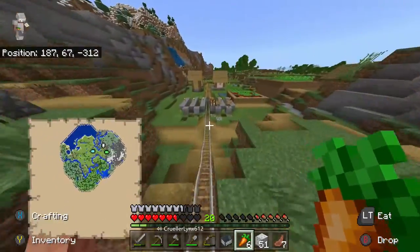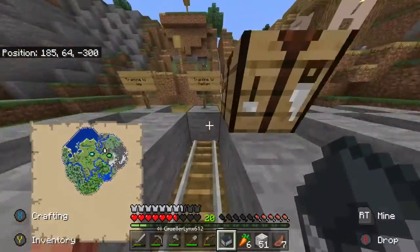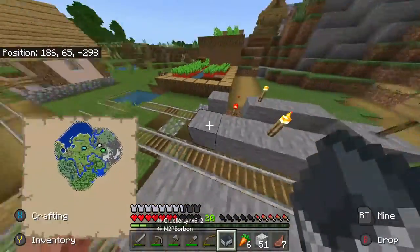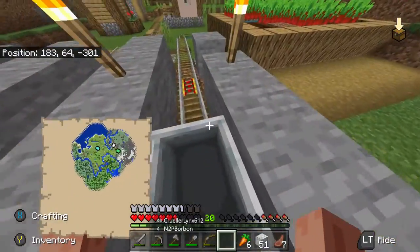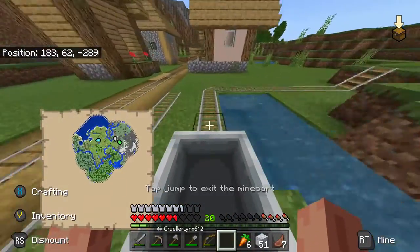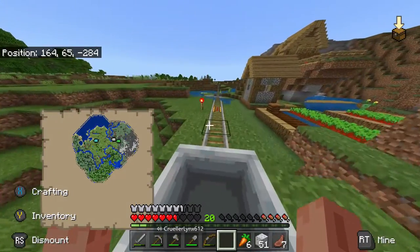So this is our little rail hub here. We have the one that will go to Kailin's one day, we'll obviously have a few for the ravine, etc. That's just getting started, but Jay's is the first official one that's pretty much finished. So we'll take a little ride - it'll be quite slow at some point, but it does gradually get faster.